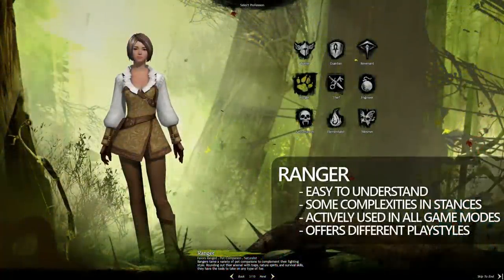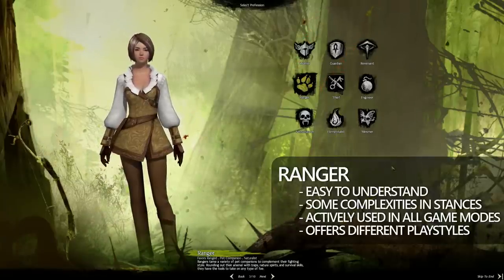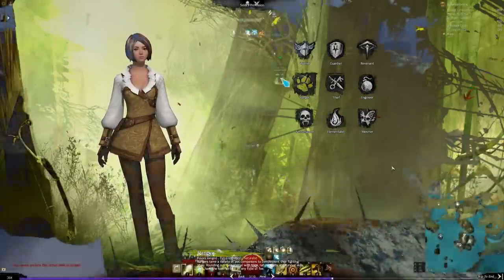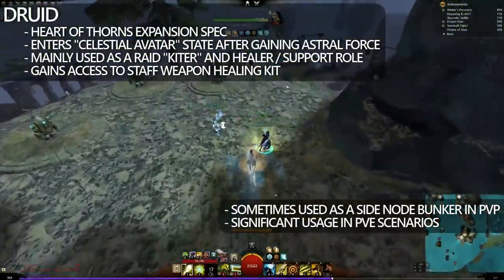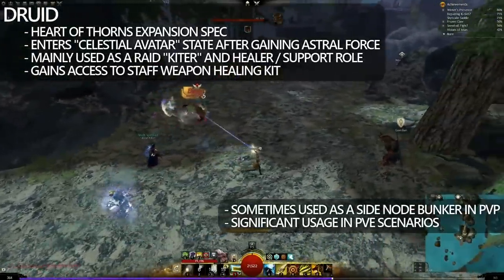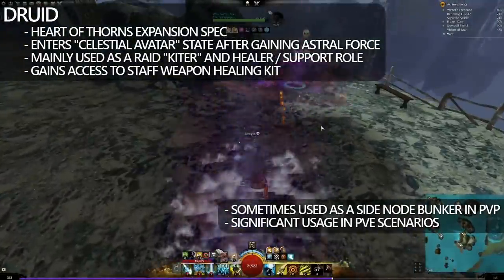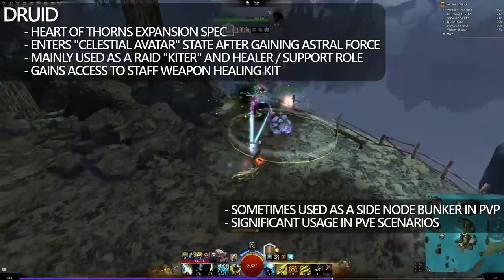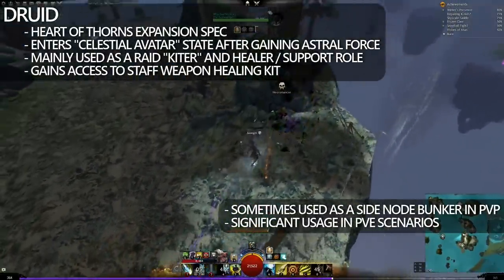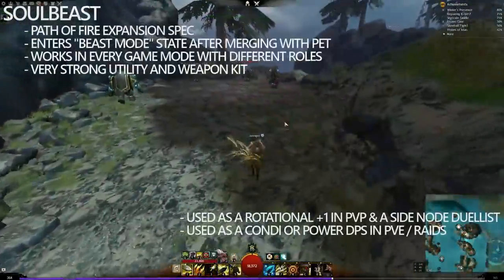Now let's move on to Ranger. Ranger is typically easy to understand, but it does have some complexities on the likes of Druid and Soulbeast. It's actively used in all game modes, both as supports and power and condition DPS sources, and does well in both PvP and PvE scenarios. Druid is from the Heart of Thorns expansion pack and is mainly used in PvE content. The healing and utility provided in PvE is very, very strong — good healing from range, combined with some damage sources and multiple different pets. In PvP, it's sometimes used to side-node bunker, but at present they don't do excessively well into some of the power creep.